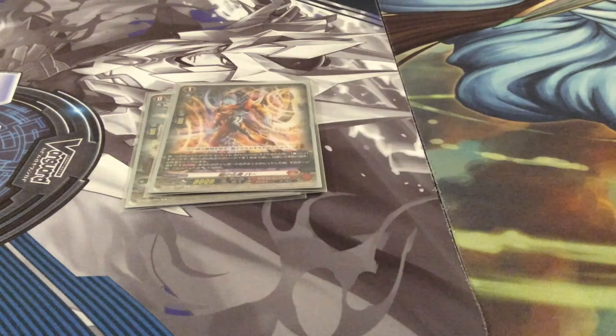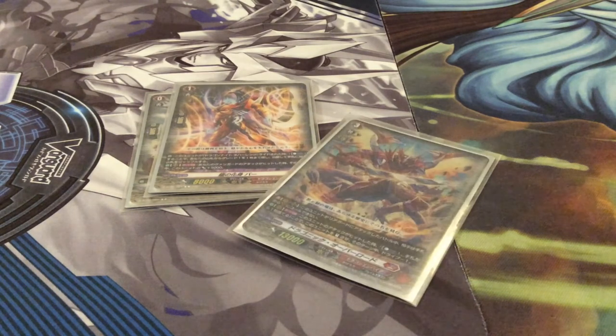Bar's second skill is on the rear guard circle: when your Vanguard's attack hits, this unit gains 5k, making it a 13k beater — or 13k magic number. It does not have to be a Grade 3 Vanguard, so it could be as early as turn one or two. You can use this very aggressively. The attack has to hit though, but when you reach Grade 3 it's obviously not a problem because you have Dragonic Overlord.